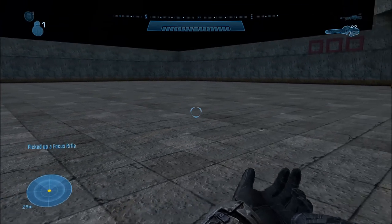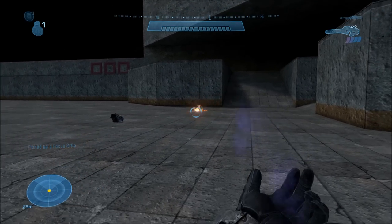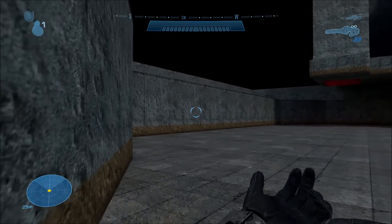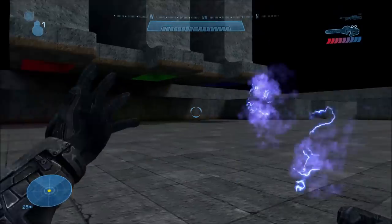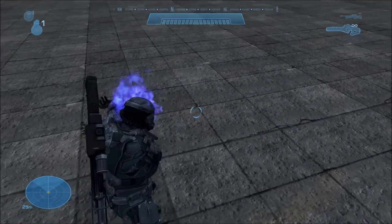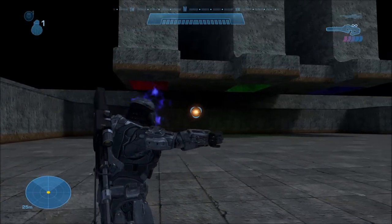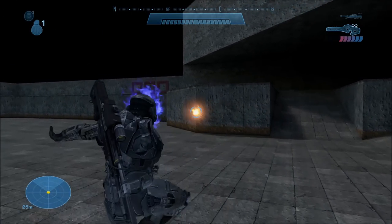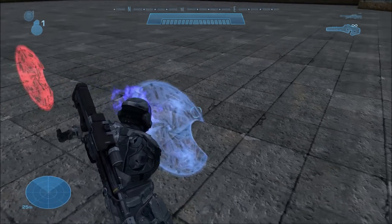Next up, we have the Monitor Beam. This one's a mysterious weapon, and actually you can kind of use it in-game. In Forge, if you switch back and forth to Forge mode while holding the right trigger really quick, you will briefly see the Monitor you're controlling fire a very slight beam for like a second — and that is the beam shown here. I suspect this is some leftover Monitor Beam weapon from Halo 3 that Guilty Spark uses to fire at you. It is technically just a focus rifle, and it fires, and in first person you do kind of see stuff, but it's very janky. I'm not quite sure what its purpose is anymore — it's most likely just left over.